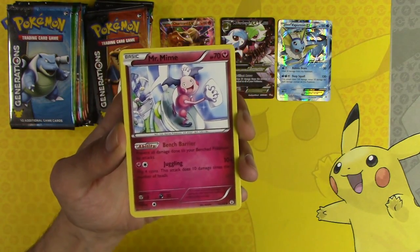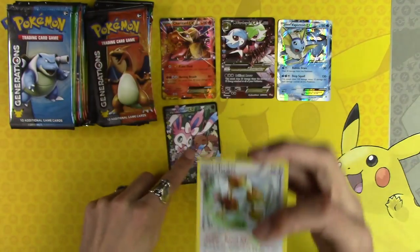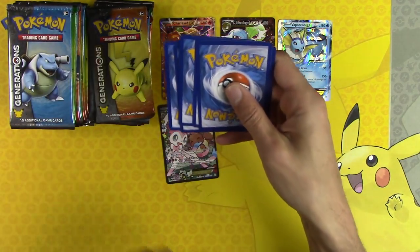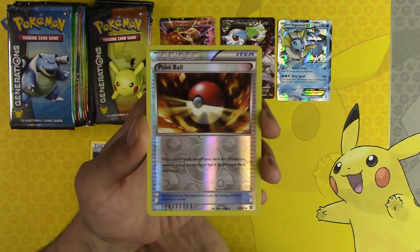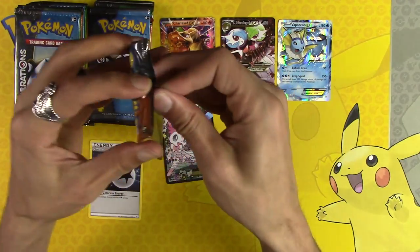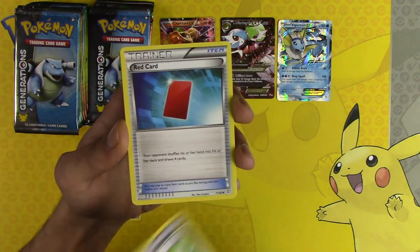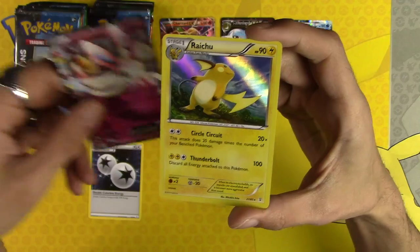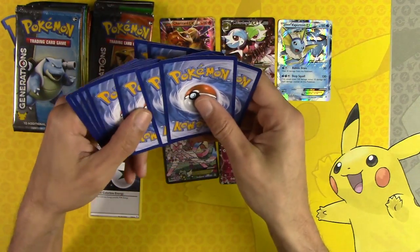Mr. Mime, Team Flare Grunt, Rhyhorn reverse holo, Sylveon EX — EX number four — and Dodrio. We actually don't have any of the same EX yet; usually by now we'd have about three or four Sylveons. Charmeleon, Cloyster, double colorless energy. Hitmonchan stack — knocked it over. Little Crown, Crushing Hammer, Red Card — another Sylveon EX, we always get a bunch of Sylveons. That's five EXs — we need to double this, and we're not even halfway through.